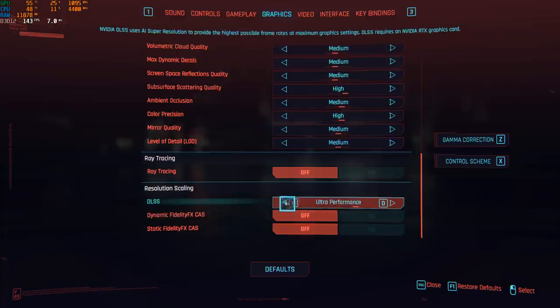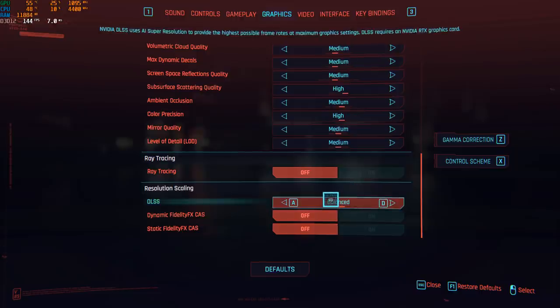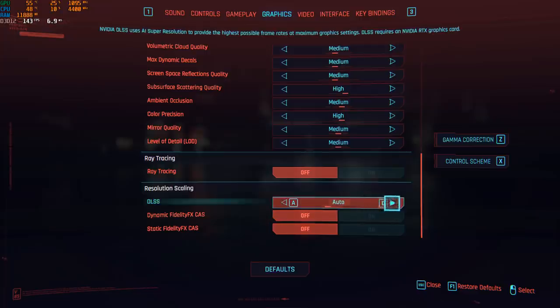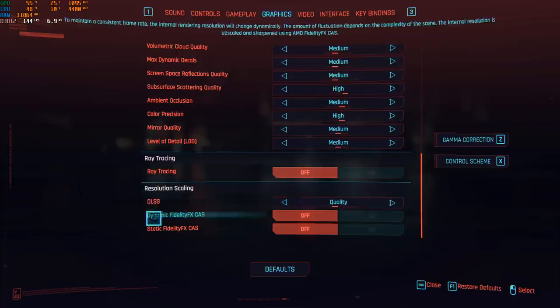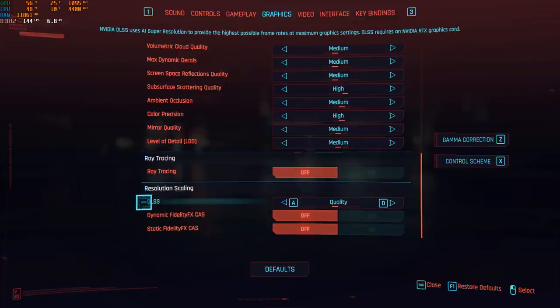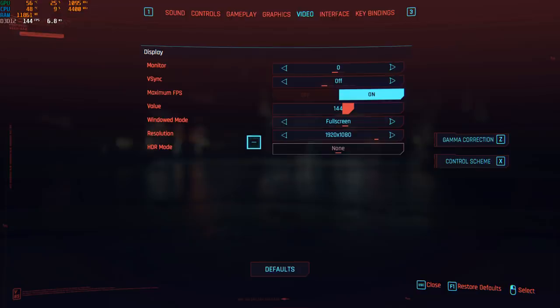Now the famous DLSS. I did a couple of tests: Ultra Performance and Performance looked too blurry for me. Balance — also too blurry. Quality is pretty much what you should use; it's still sometimes blurry and your character in the inventory looks very blurry, but in-game it's not that bad and you're getting a lot of FPS. Just put your DLSS to Quality and you will get like a 40 FPS boost, so it's really good. If you don't have the DLSS option, you're kind of stuck — so I hope you have an RTX card.